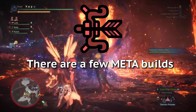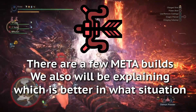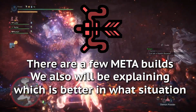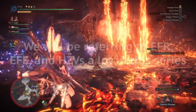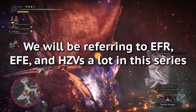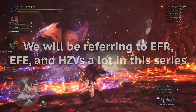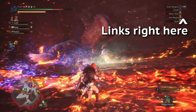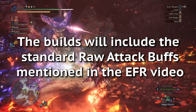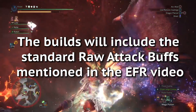There are a few different meta builds, so we'll be explaining each. We'll also be explaining why one is better than the other in a certain situation. Quick disclaimer: we will be referring to EFR, effective elements, and hit zone values a lot in these videos. If you do not know what those are, I heavily recommend you look at the videos we have linked in the top right covering them. We will be including the standard raw attack buffs mentioned in the EFR video in the builds for this video.